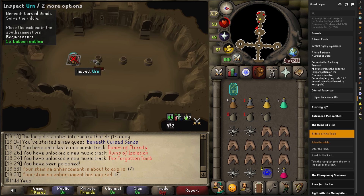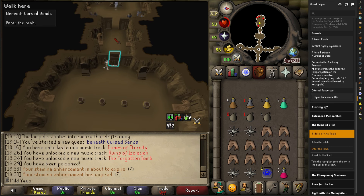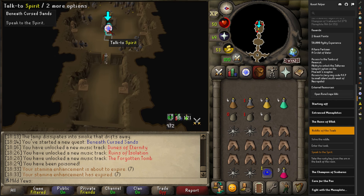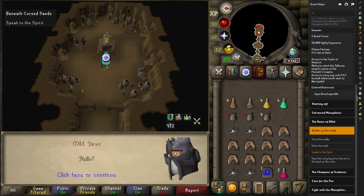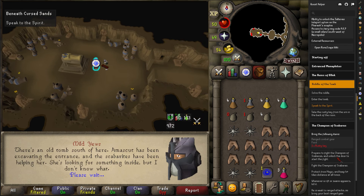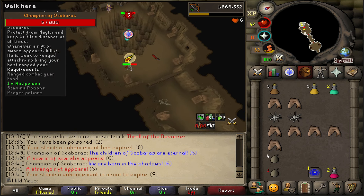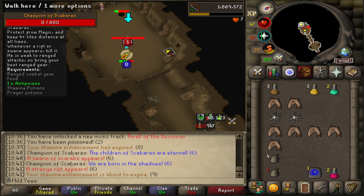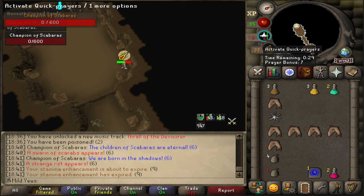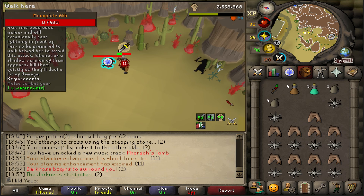The Circlet of Water is a wearable tiara that you charge with water runes. When you're wearing it in the desert, it acts as a waterskin, so I don't need to carry those in my inventory when mining sand. In order to get the Circlet of Water, we had to complete Beneath Cursed Sands. I remember doing this quest on my main account and the second boss fight being a little bit challenging, so I was worried for my Ironman with lower level gear like the Rune Crossbow and Broadbolts. But it went pretty well — we didn't even use all the food and potions.